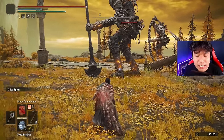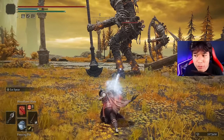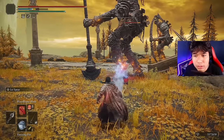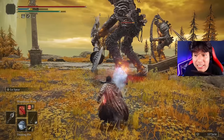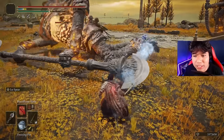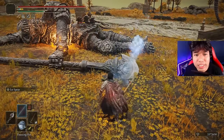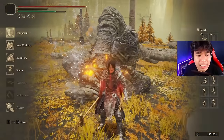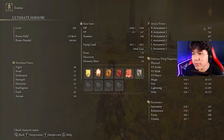I don't know if they changed the speed of this ash of war but I feel like it's a little bit slower. As you can see we are dealing 3k damage — a lot of damage without using any buff yet. That's because of the high scaling on dexterity of this weapon.